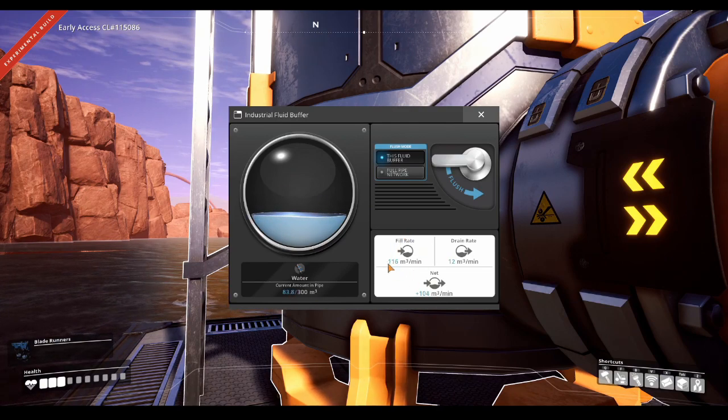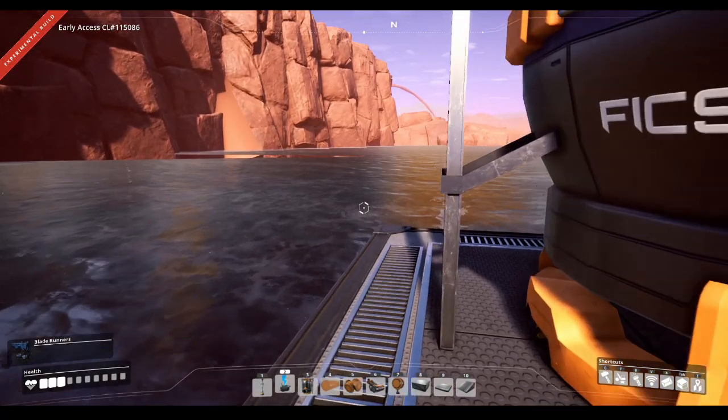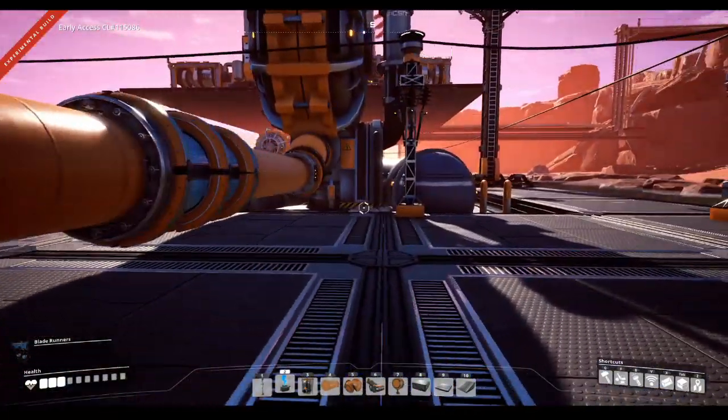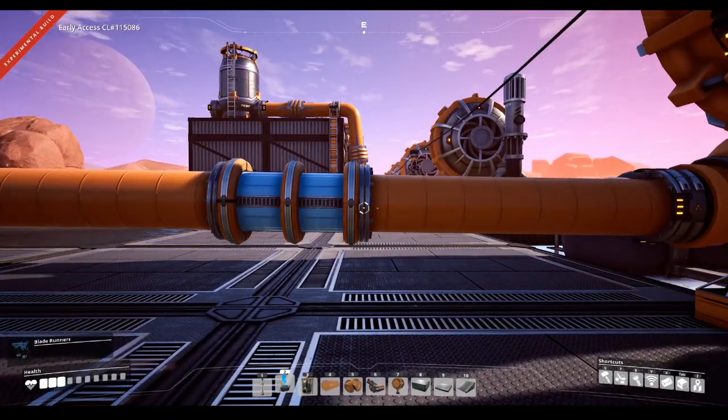It's filling up this fluid buffer here. Inside the fluid buffer you have a fill rate and a drain rate — it's basically the difference between your fill and drain. I'm not sure why it's showing a drain rate because I have nothing coming off it. But that's the most ideal situation. Now we move on to the next example.